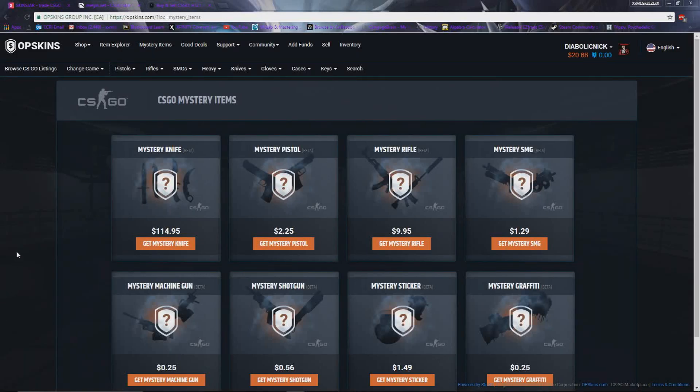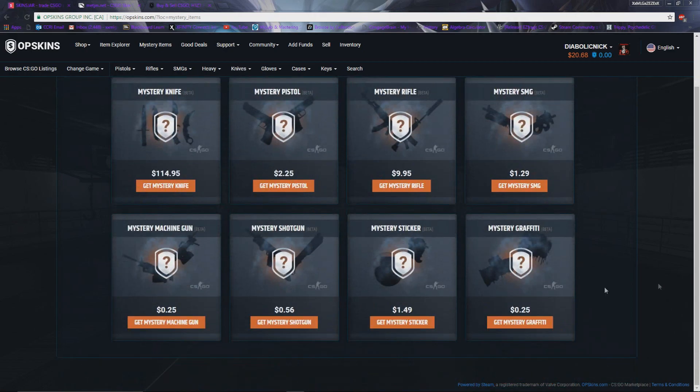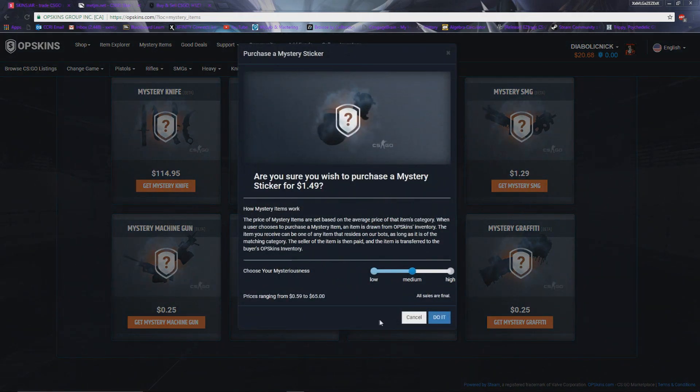Hey, what's up guys, Nick here with a CS:GO OP Skins opening. If you didn't know, OP Skins currently has a thing going on where if you open $20 worth of these mystery skins — rifles, pistols, stickers, shotguns, etc. — you open $20 bucks, send in a support ticket, and you get $20 bucks back and you get to keep the skins. So yeah, let's get started, let's open a couple mystery stars.